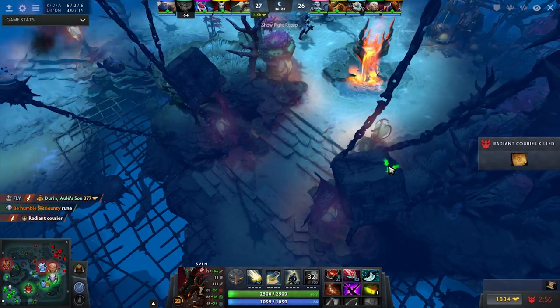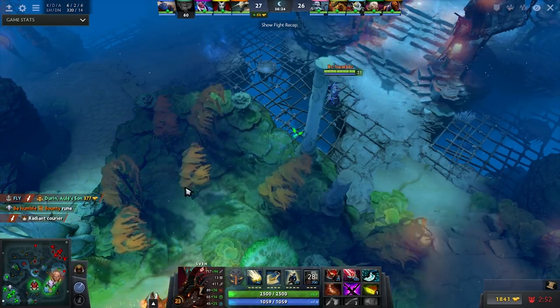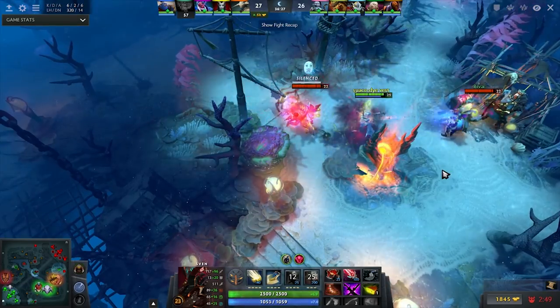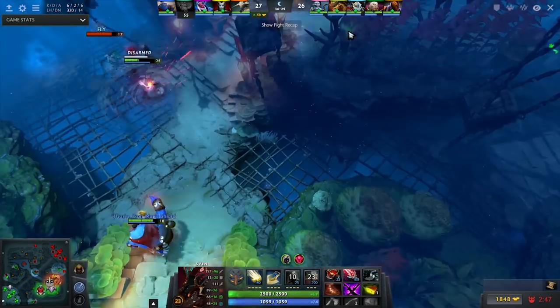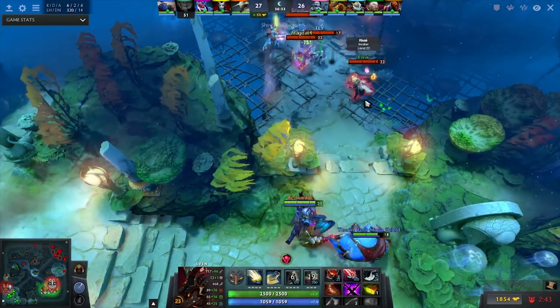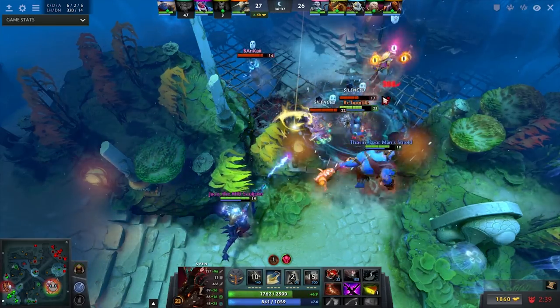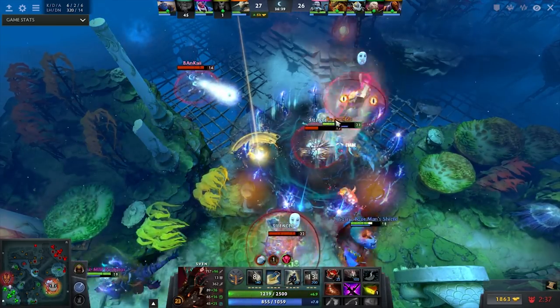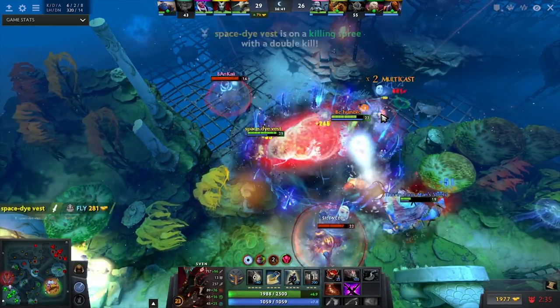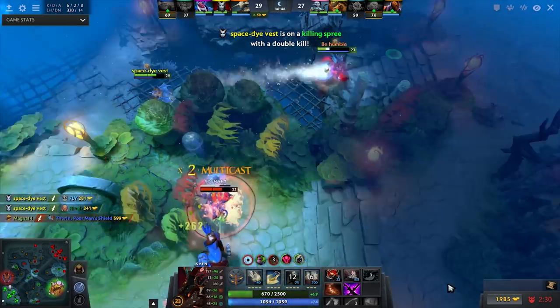The passive procs only happen when you deal 210 damage to his back, and not the sides. The key thing is how damage is processed by the game — it doesn't matter whether you deal 210, 211, or 10,000 damage in a single instance, it will only proc one stack. So when you're ulted as Sven you deal massive amounts of damage at once, which actually reduces the overall damage Bristleback can output. Look at it working here.